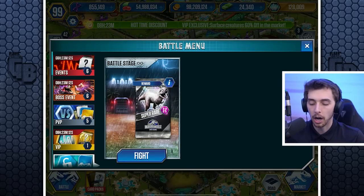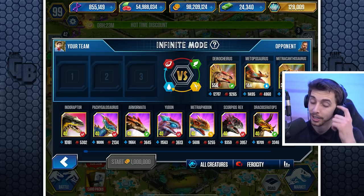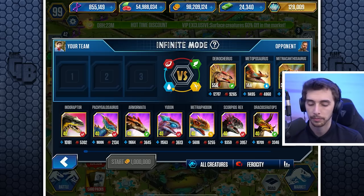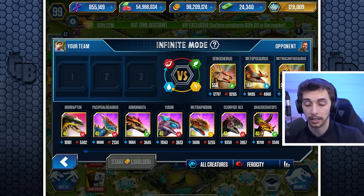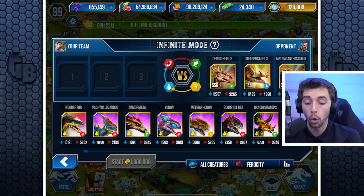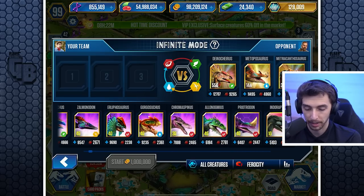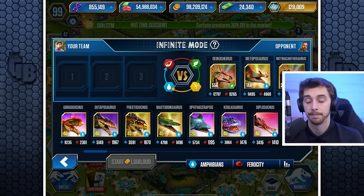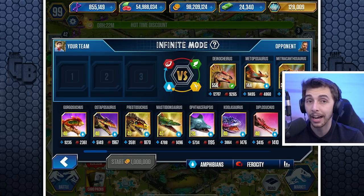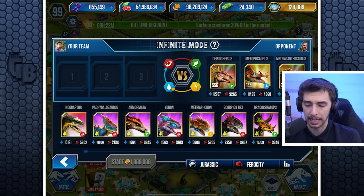If we go into here, we've got the Battle Stage Infinite — I have been stuck on this battle for god knows how long because it is tough. The opponents don't change: a herbivore, an amphibian, and a carnivore. I have to put in amphibians to guarantee they can't hit me super effectively. But they have thousands of attack — it's ridiculous. A level 40 Gorgosuchus can't tank one hit.